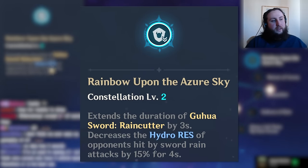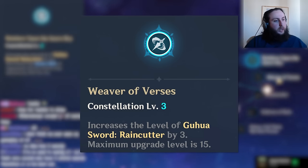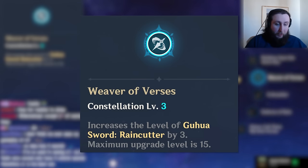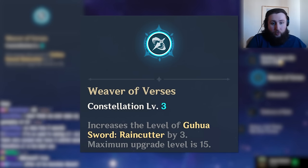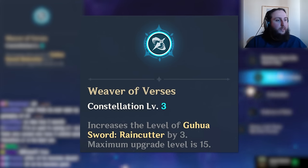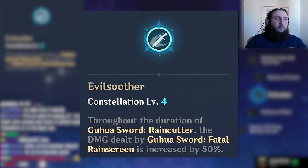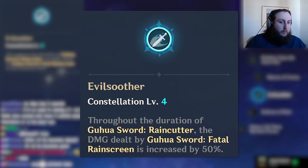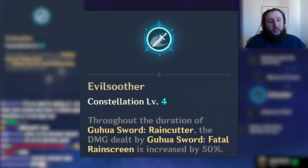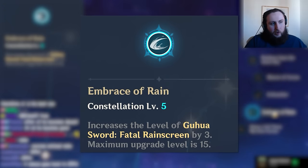C2 increases burst duration and gives him Hydro Resistance shred — quite a good constellation. C3 increases his burst damage, pretty good, though not quite as impactful as C2 because what he does for the team isn't just damage — it's also elemental application for triggering reactions like Bloom in Hyper Bloom teams. Three more seconds of uptime is generally more relevant than each hit doing more damage, but C3 is still not bad. C4 generally doesn't do too much, but is very useful in specific teams — mainly in National teams where your carry can snapshot buffs.